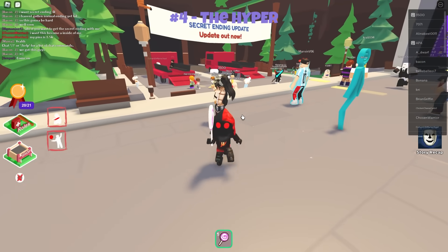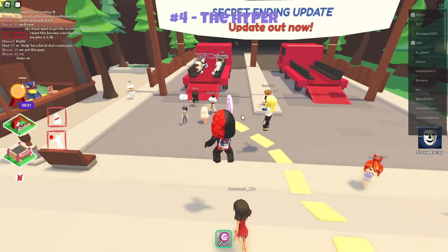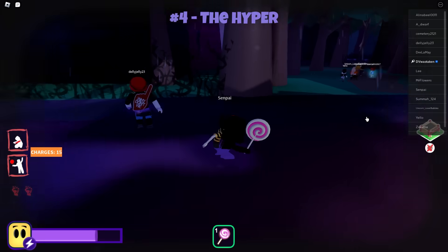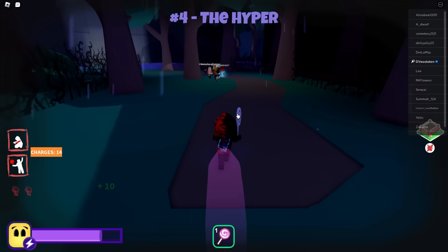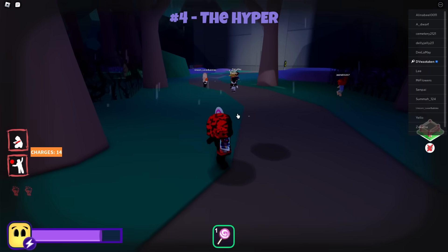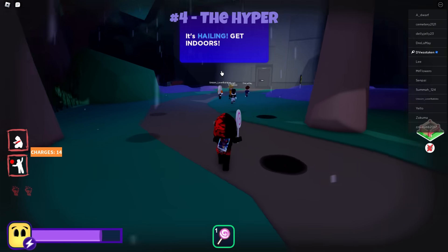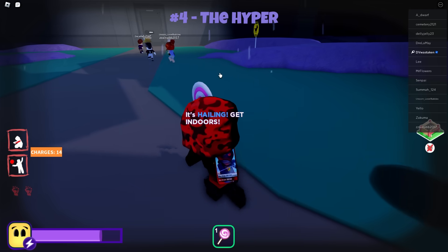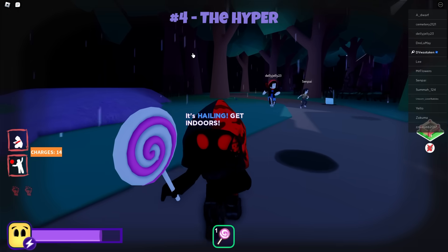This is the lollipop girl, and what she does is give you speed. Eating the lollipop will give you a lot of speed — I'm going to show that right now. With the lollipop girl you get this lollipop with 15 charges. If you eat it, you get this little boost. I wouldn't recommend using it the way I just did — it's kind of a waste. I see a lot of players doing this early game, trying to get to the door first, but there's no prizes for that. Don't waste your lollipop just for that — it's not worth it.